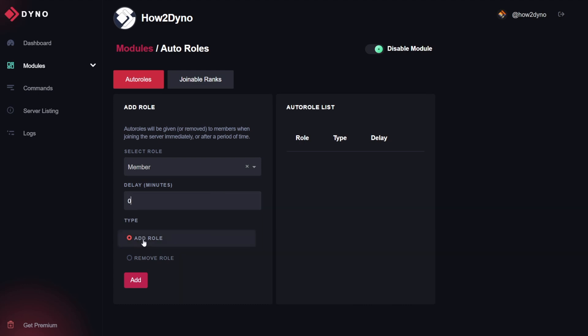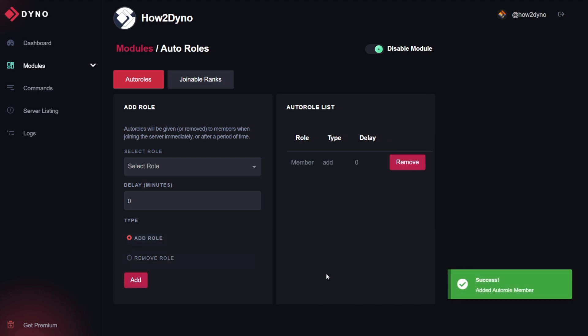Next, for the type, we want Dyno to add the member role, so we'll leave that selected and hit Add. Now that we've added this, the Autoroll is active. For any new members joining the server, they will have this member role added to them.